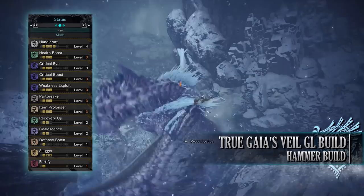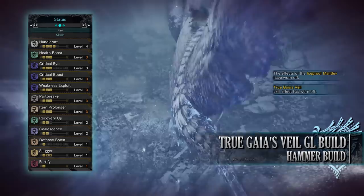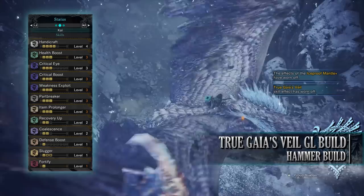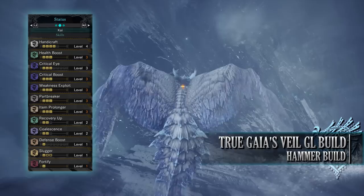As for skills: handicraft level 4, health boost level 3, critical eye level 3, critical boost level 3, weakness exploit level 3, and part breaker level 3 — one of the essential Guiding Lands skills, which allows hunters to break monster body parts more easily and knock off monster materials more readily in the Guiding Lands.